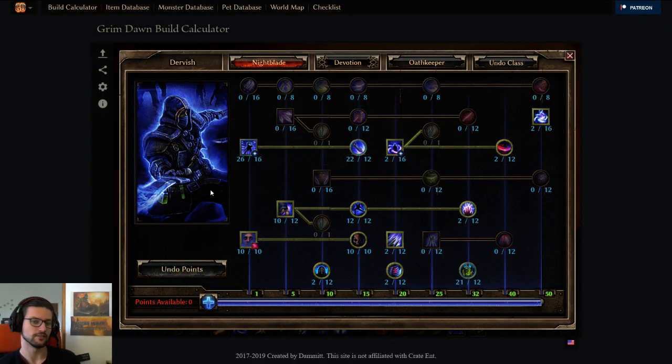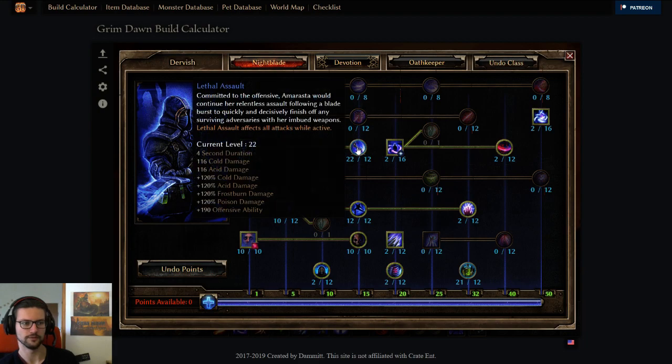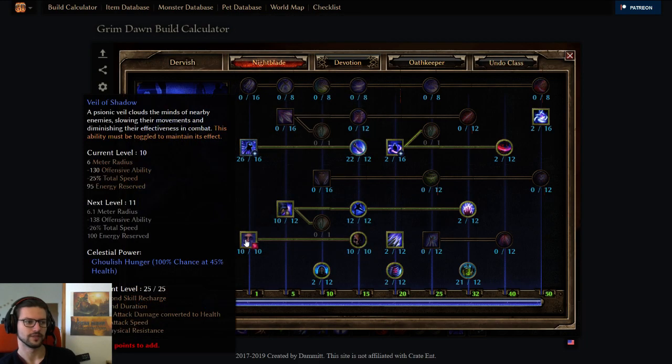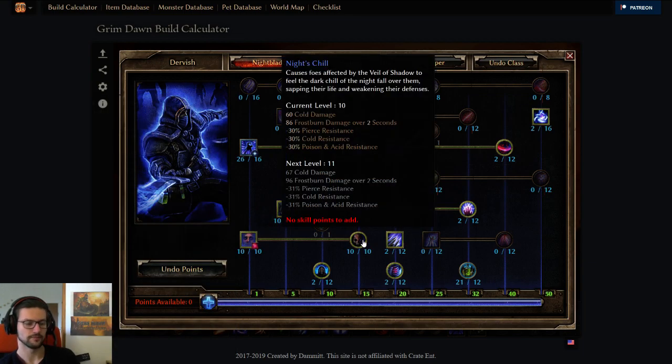So first, let's talk about the skills. We are a Nightblade and an Oathkeeper. Amorastus Blade Burst is our main ability, so we maxed it out to the hard cap, 26-16 here, 22-12 here. Also, Vale of Shadow — this should be a soft cap on any Nightblade. Vale of Night's Chill, 10 out of 10 for the value, or you can also put more points here if you have some more points to spare.